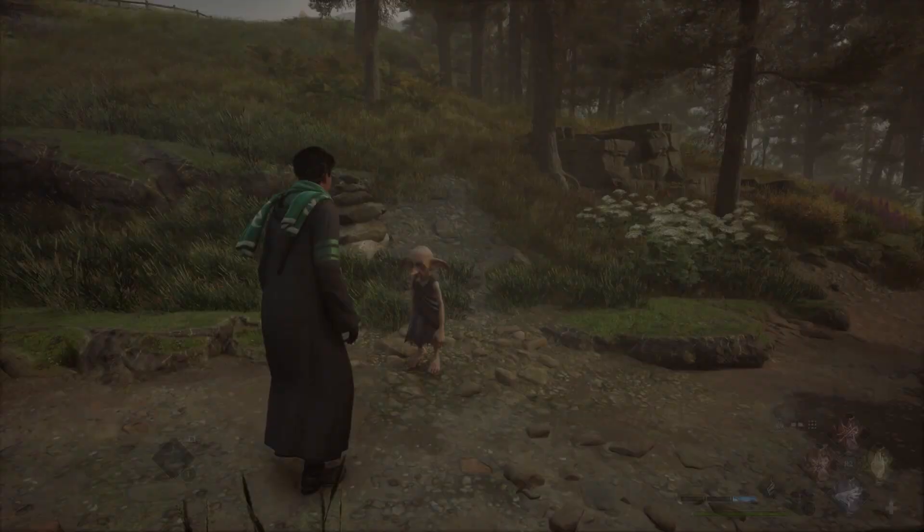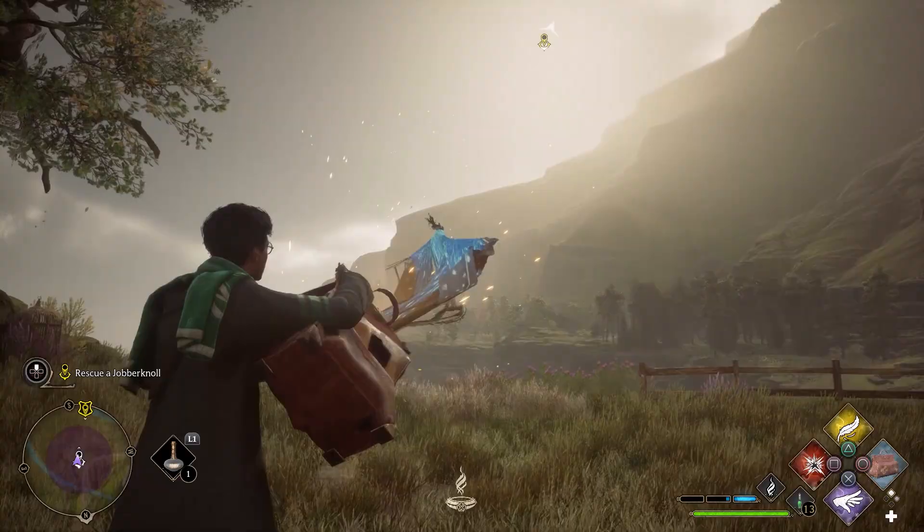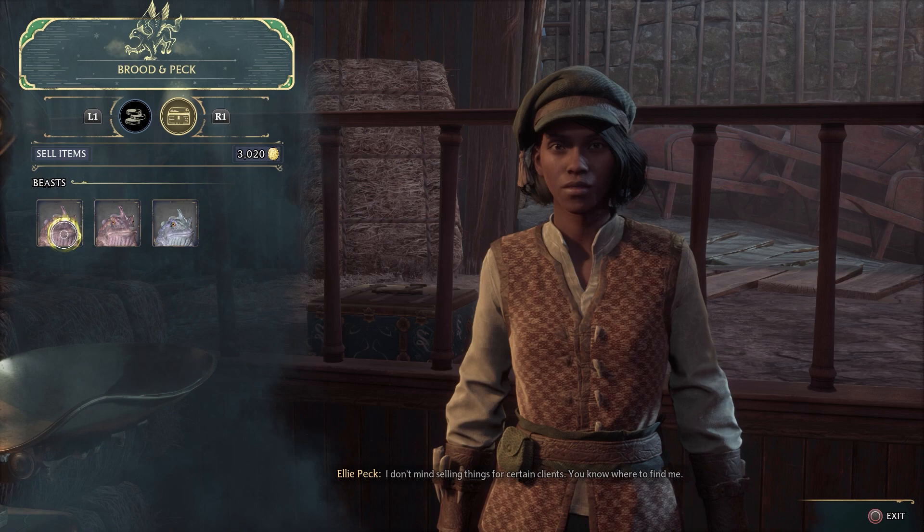Make sure to complete main quests until you unlock the Beast Bag, and continue completing Room of Requirement quests to enlarge your Beast Bag in order to rescue more beasts around the map. You can take these beasts to the vendor in Hogsmeade and sell them for 120 coins each, which is a very quick way to earn money in-game.